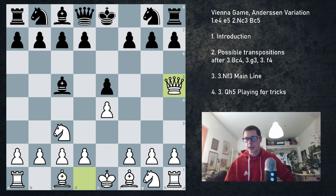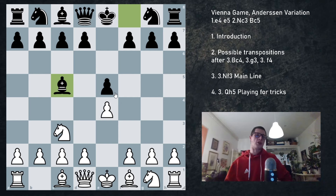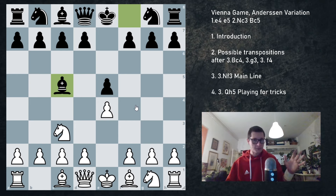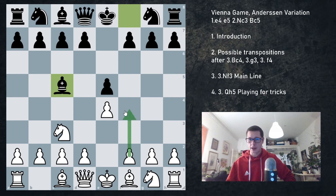Before we get into that, I would like to mention the possible transpositions. After Bc5, if you've seen the Vienna series so far — if you haven't, please watch the introductory video before you watch this. If not, here's the brief overview. Main ways to play against the Vienna for white are f4, g3 and Bc4.